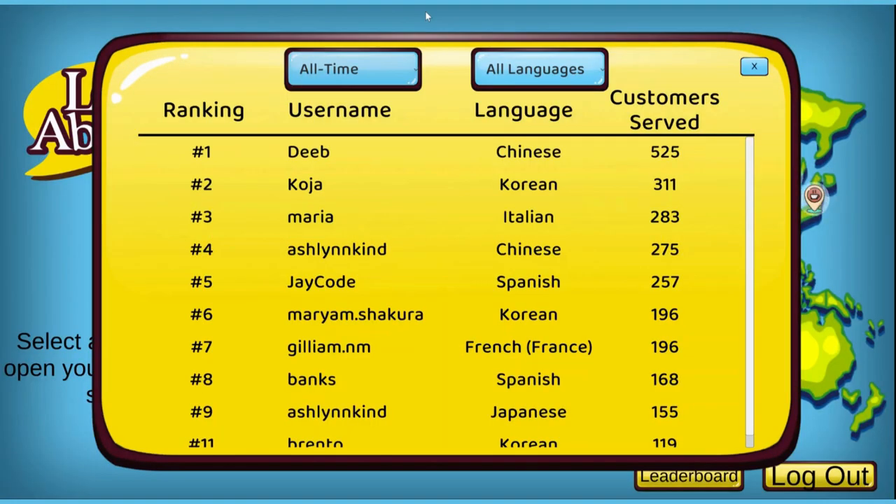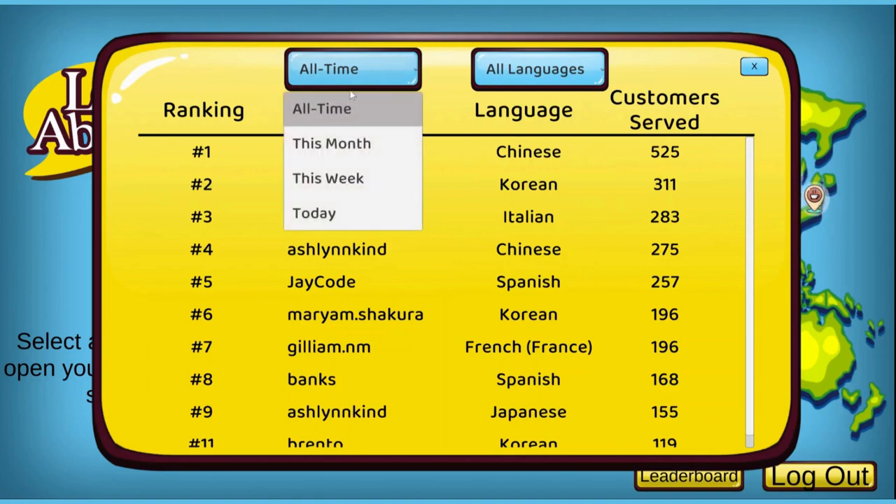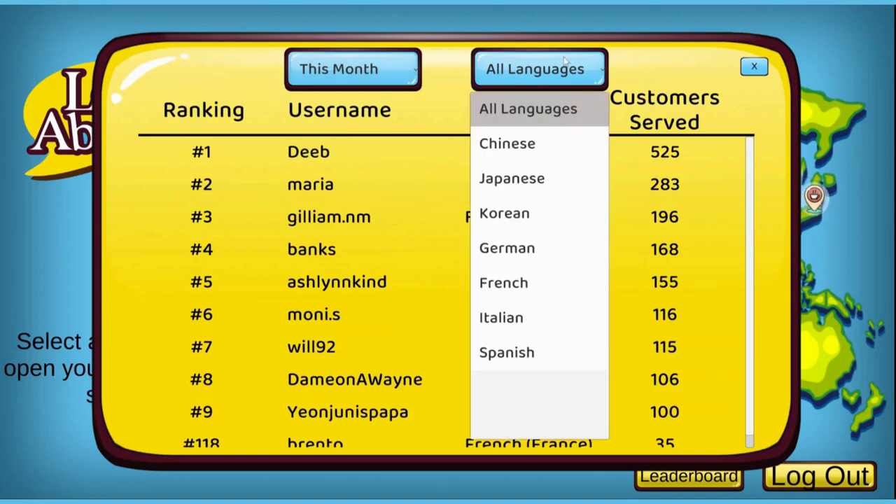The second is a much improved leaderboard. You can now see the top players by time period — for all time, this month, this week, or today — and also by language. Congrats to Deep for really running away with the lead this month.